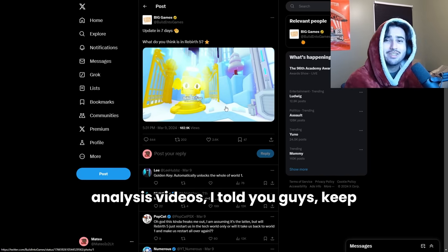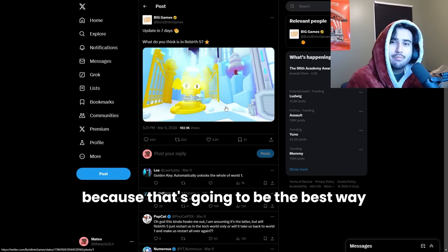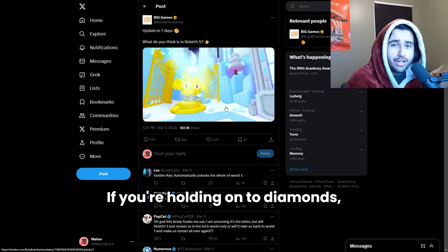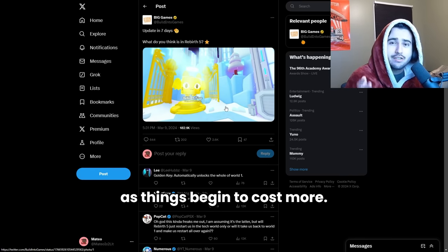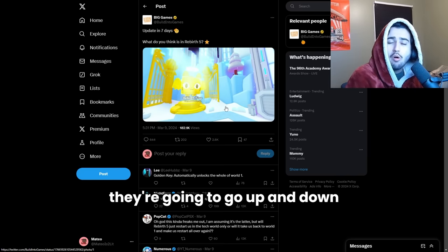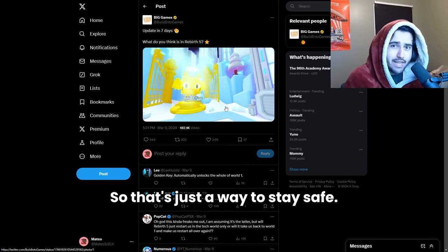In one of my previous market analysis videos I told you guys to keep your diamonds invested in pets because that's going to be the best way to hold the value of those diamonds. If you're holding on to raw diamonds the value is only going down as things begin to cost more, but if you keep stuff like the cheapest huges they're going to go up and down with the value of the diamonds — so that's just a way to stay safe.